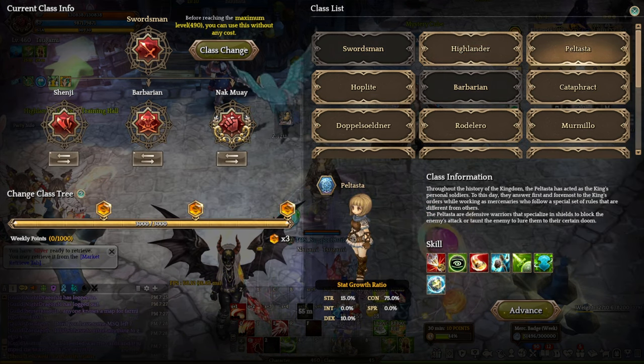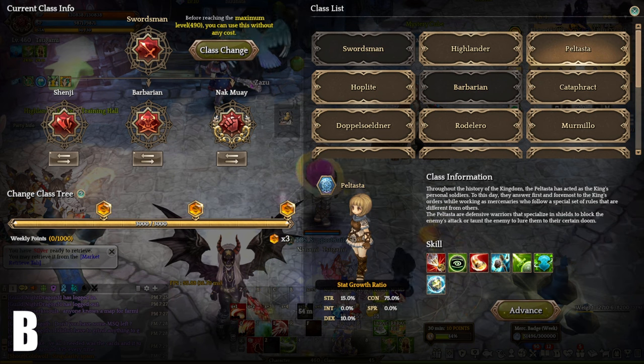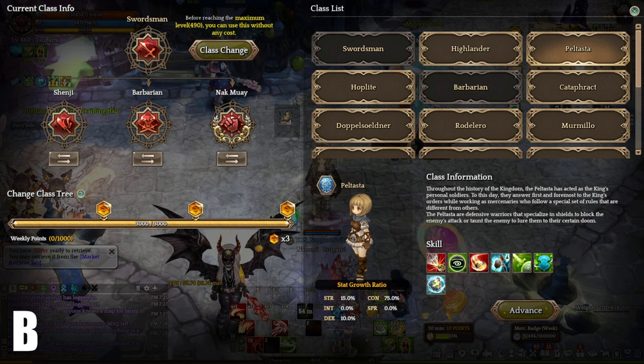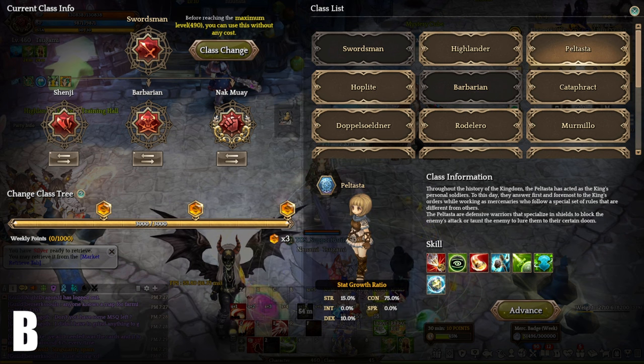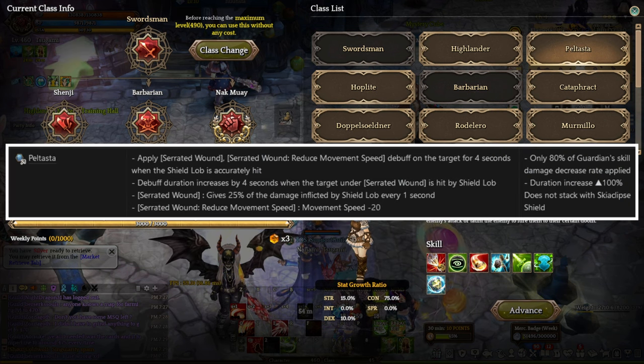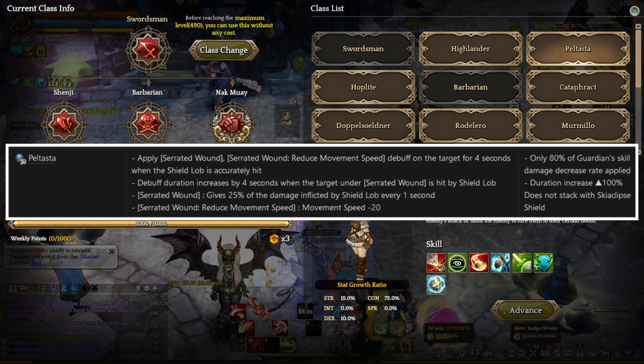Onto the second class, we have Peltasta at B tier. Peltasta is a class that utilizes both one-handed weapons and a shield, which can include a sword, a spear, or a rapier. This class offers a decent amount of damage, as well as a few crowd control skills for both PvE and PvP content. Peltasta Vibora level 1 adds a new debuff to the Shield Bash skill called Serrated Wounds, that lasts for 4 seconds when an attack successfully lands.